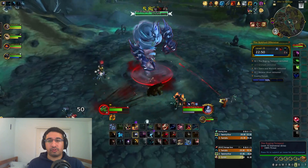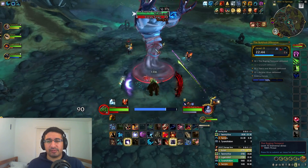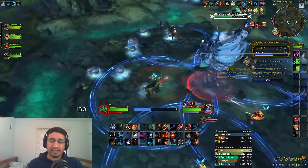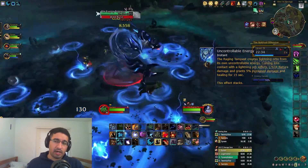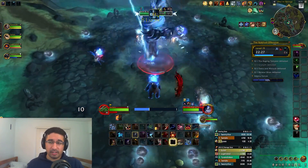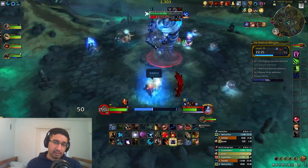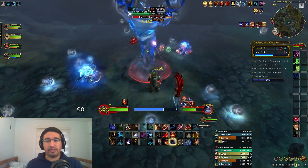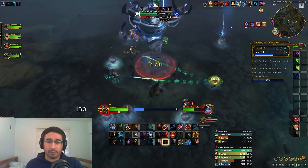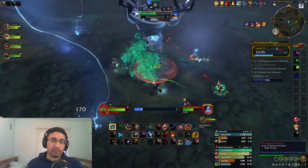Once all four totems and Stormcallers are dead, you'll fight the Raging Tempest. Spread out initially for a couple reasons. First, Lightning Strike puts a 15-yard AoE around every player, so avoid cleaving. Second, the boss will occasionally shoot out uncontrollable energy orbs dealing party damage and giving the boss a stacking 5% damage buff if they reach him. To prevent this, you can blow them up with Lightning Strike circles, or soak them — taking a little damage but gaining the same stacking 5% damage and healing buff. With smart usage, you can maintain very high uptime on this buff, as soaking another orb fully refreshes duration and adds a stack, capped at 10.